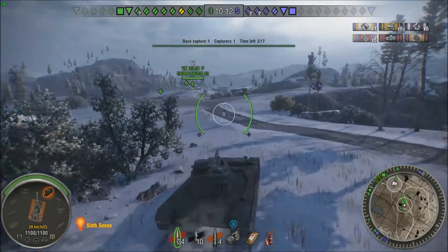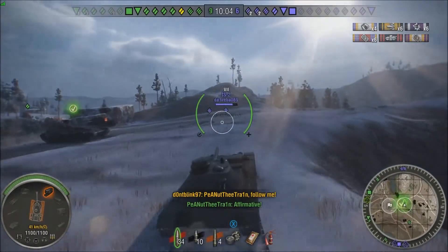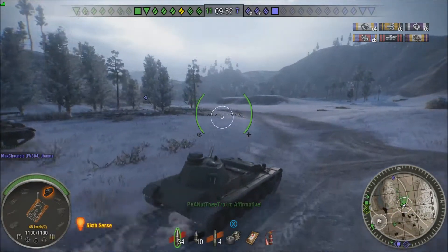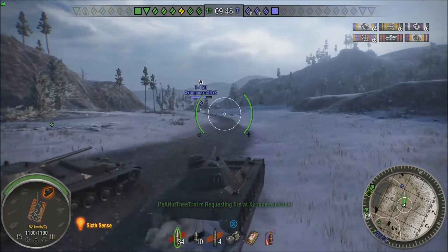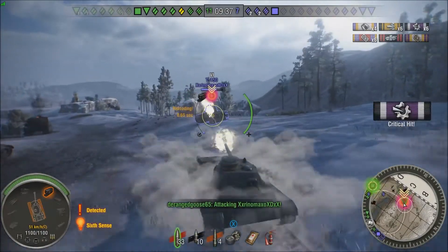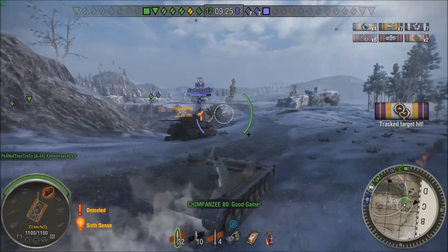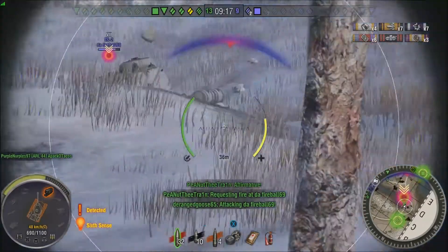At this point I realize their base is about to be overrun, so I want to go flank these two Chinese and Soviet heavy tanks. Me and my other A44 buddy decide to go do it — this guy's been with me the whole game helping me out. Hopefully this gameplay shows how to play a medium in this situation where you're top tier with decent armor and opportunities to flank and spot for your team. By moving up aggressively we caused them both to freeze — the T-34-85M got completely outplayed and the ARL didn't move from that spot again.